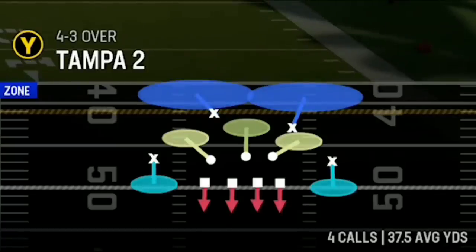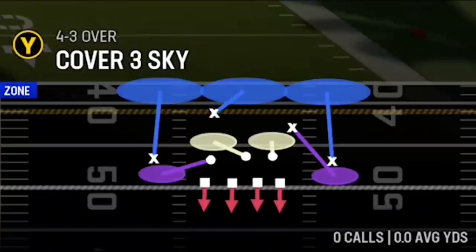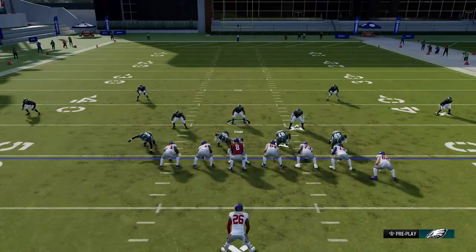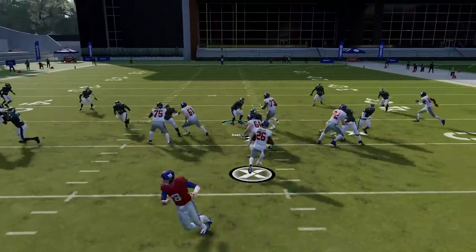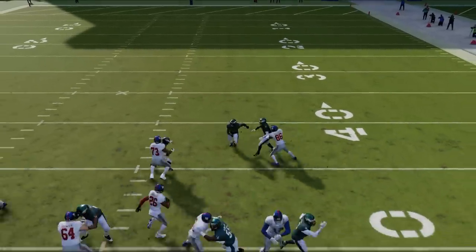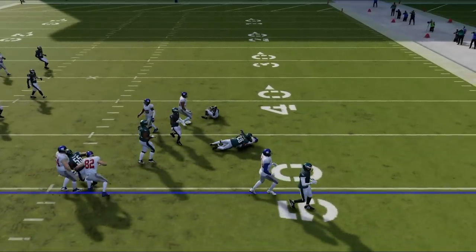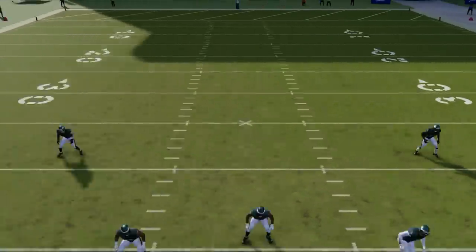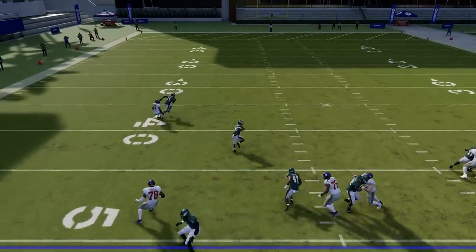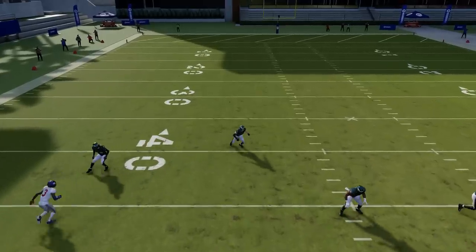If you're having trouble stopping the run, you might not be calling the right defense, as some defenses are much better than others for run defense. The worst run defense is cover 2, and the best is cover 4 — whether that's match or regular — as the safeties will always play the run first as long as you don't guess pass, making this defense look like a nine-man run commit since only the outside cornerbacks immediately drop back. So if you expect your opponent to run, call cover 4 and bring the safeties closer to the line of scrimmage. Just remember that guessing pass will cancel this out and make your safeties immediately drop back into coverage.